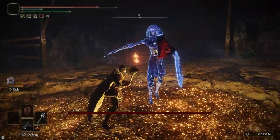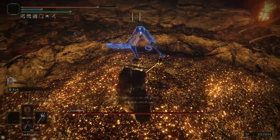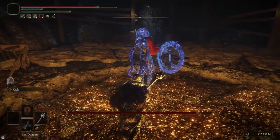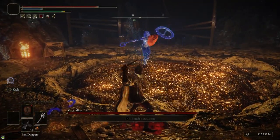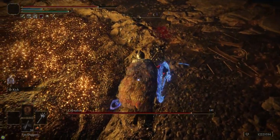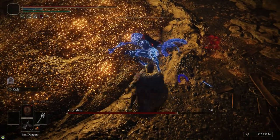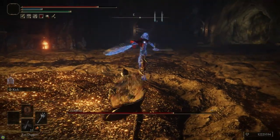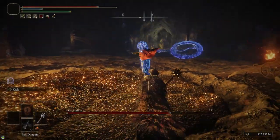The boss of this tunnel is just a single Crystalian. You can get backstabs on it, but it's a lot easier if you just stance break it — hit it with some charged R2s using the Morningstar, which should only take two charged R2s. When you hit it with fan daggers, it doesn't do anything — she's not even taking damage. But once you get the stance break, her texture cracks and becomes all broken. After that, any damage you do will stun her — even the fan daggers will stun her out of attack animations.